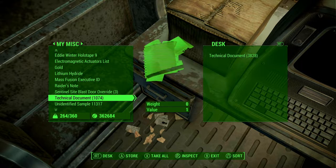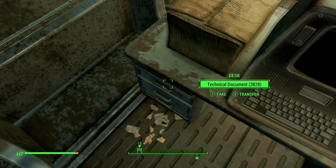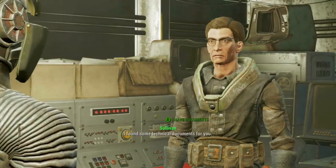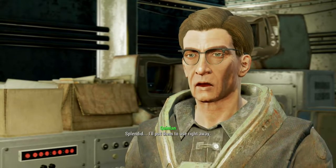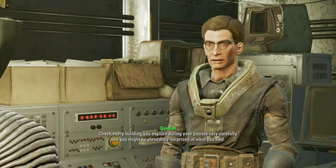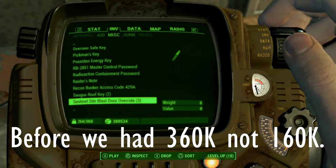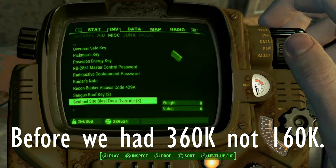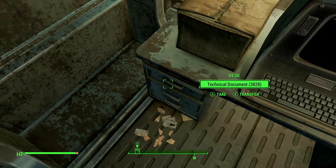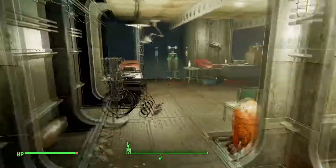There we go — close enough. We have 1,074 technical documents in our inventory, and we also have 362,000 caps. Let's go over to Proctor Quinlan — 'You have technical documents?' — and we're going to go ahead and give him these technical documents. Up in the top left we can see we just got 26,000 bottle caps added into our inventory. Before we had around 160-something thousand and now we have almost 390,000 — it gave us the full amount we deserved. You just keep coming back to this filing cabinet, taking out a thousand, and keep selling it to him.